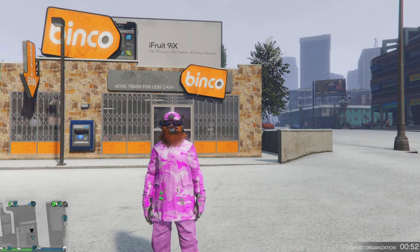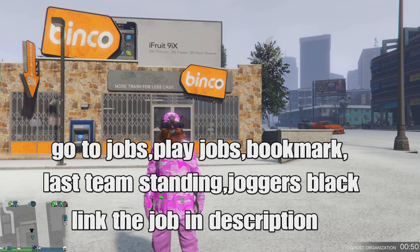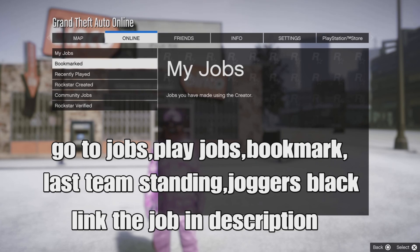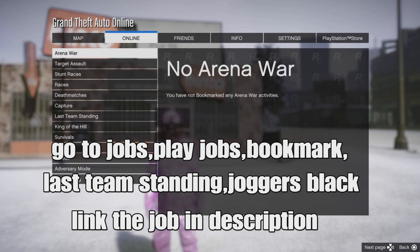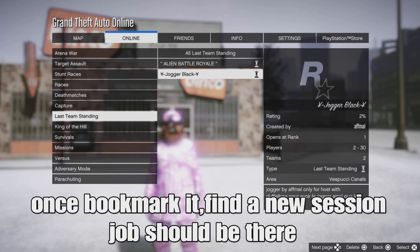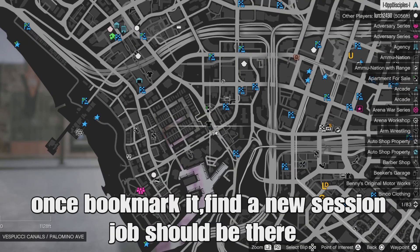Remember, if you want to open your pause menu, go to Online, Jobs, Play Jobs, Bookmark. Go down to Last Week Standing and you should have the Joggers Black mission. I want this job below. Once you bookmark the job, you want to find a new session — the job should be there under your bookmark section under Last Week Standing.